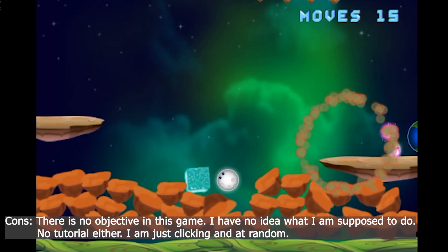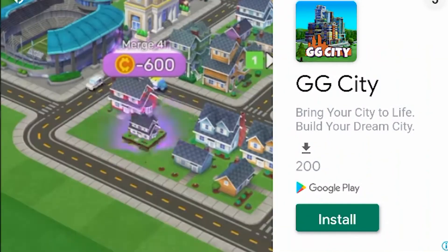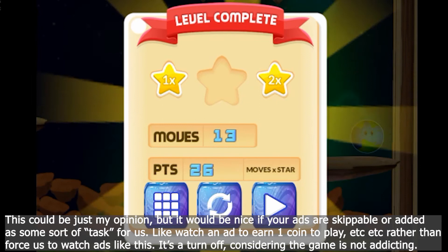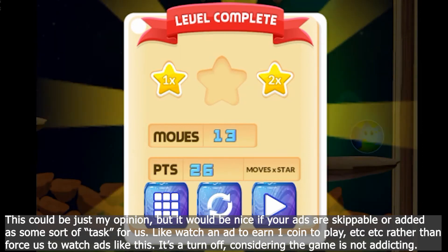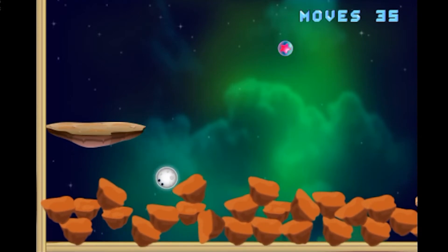But other than that I really don't know what's going on. There was an ad. I just remembered that's how I cleared the game last time, but I was literally lost the entire time. There are no objectives, no instructions, no rules.